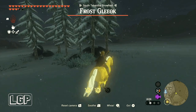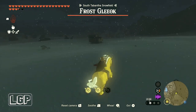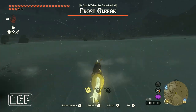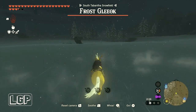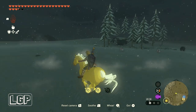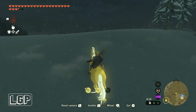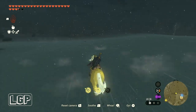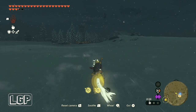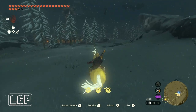Once you're on horseback near the Frost Gliok we don't care — you can just gallop away and take the horse back to the Snowfield Stable to finish this side adventure, and that is really it. All we need to do is make our way back to the stable, and don't forget to register the horse because it's going to be given to you so you can use it in other quests. You can even name it — it's a really nice horse to use in other quests.